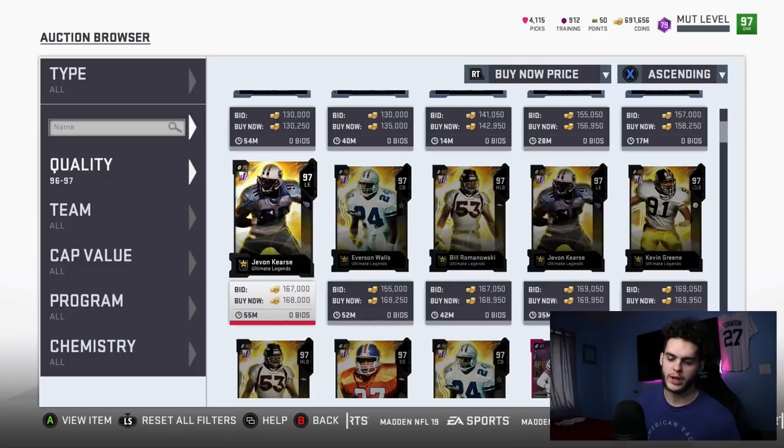Don't do it today — just wait. If you do it today, Watt will be 100K more and he's going down rapidly. I don't like to get cards the first day because nothing's worse than getting a card for 600K and then slowly watching it go down — 580, 560, 550, 540 — keeps going. So I don't like to be a part of that.